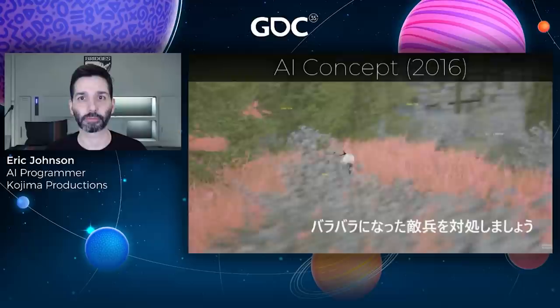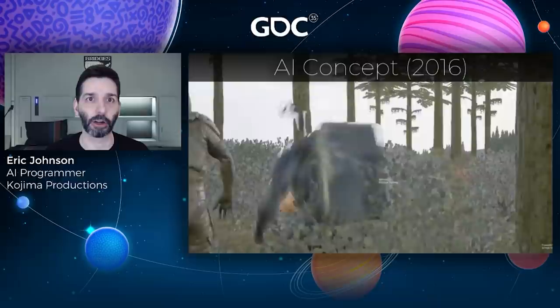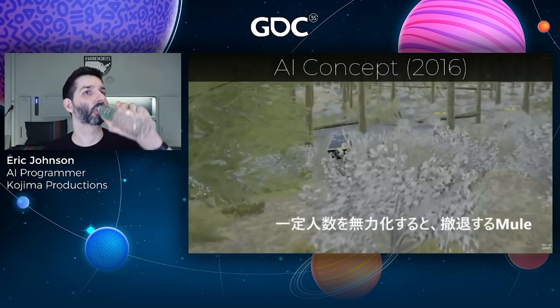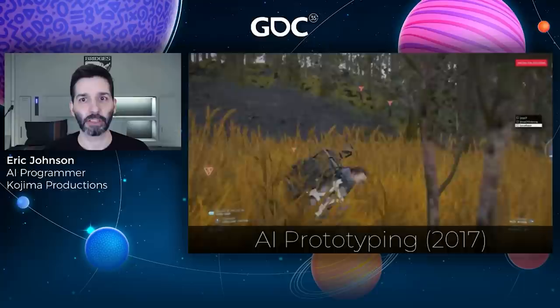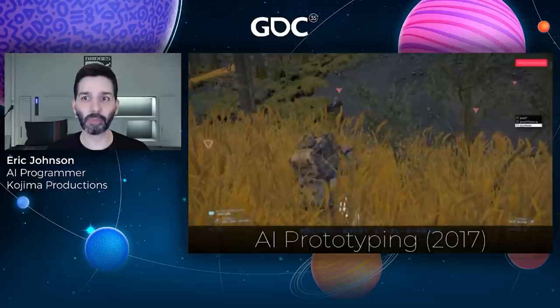Here's where we started — our first AI prototype. You can see the mules are searching the area for cargo. The player can subdue them with a non-lethal takedown, and while still undetected, escape and make their way towards the cargo destination. A year later, we had added more non-lethal weapons like the vola gun. NPCs could now respond to noise and perform investigation behaviors. Perception had been iterated on, enabling the player to evade the enemy in tall grass, but NPCs could now ping the player's cargo to track them down.